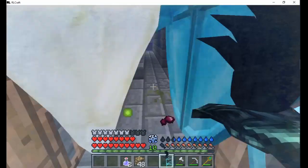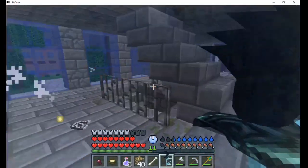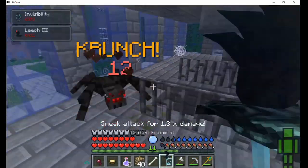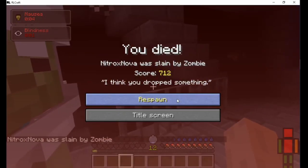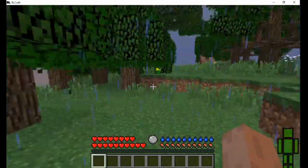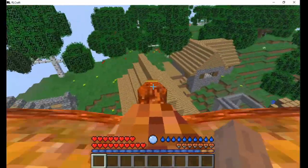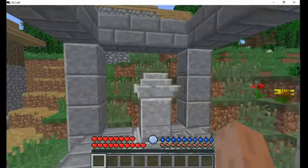I entered the first building I came across and got the message that I feel uneasy. Monsters started spawning around me and I killed the first few. Then I got one-shot and lost all my stuff because I was sent to a new random location. I died a couple of times, but eventually found a village and activated the waystone to set my spawn.